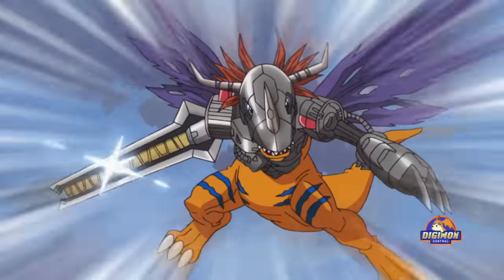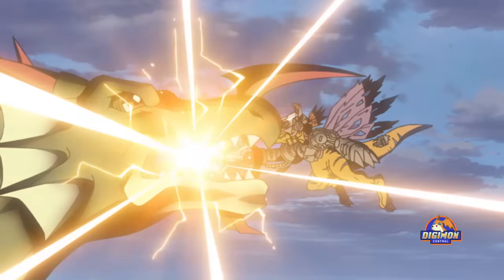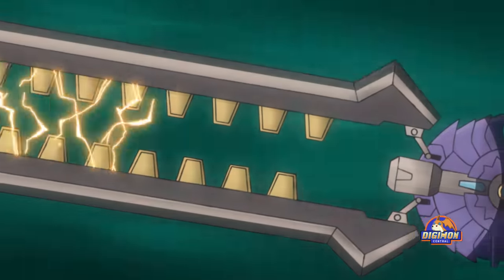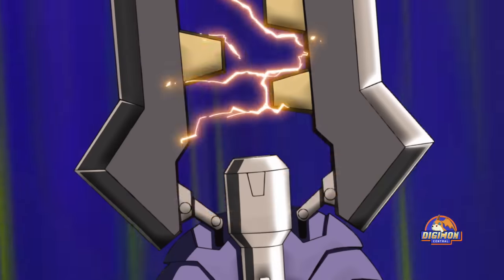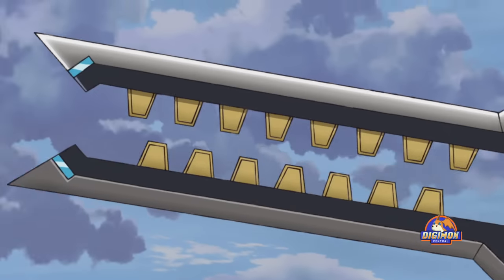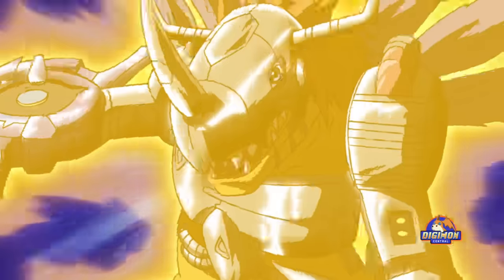Metal Greymon has a form called Alterous Mode, which gained great power through the mechanization of his upper body and has been updated with further mechanization of his right arm. The arm has been replaced with a long energy cannon called Alterous to counter the fierce battles he survived. Like Metal Greymon, Alterous Mode also has the vaccine attribute. His special attacks are Positron Blaster, which concentrates energy on Alterous and fires a bombardment at sublime speed, and Positron Sword Alta Blade, which uses the accumulated energy as a blade. He also possesses Giga Destroyer, Trident Arm, and Giga Storm.